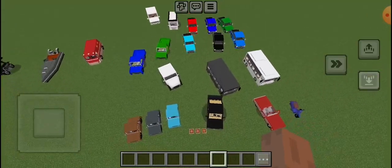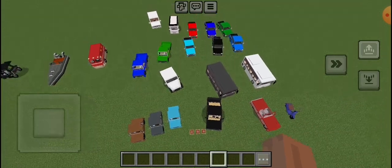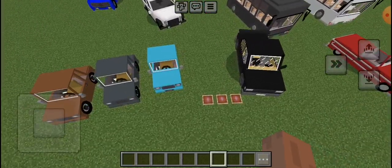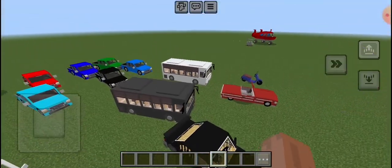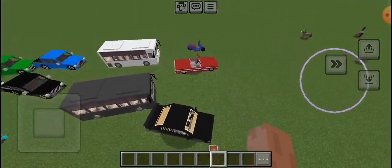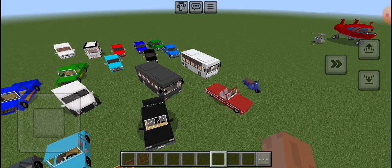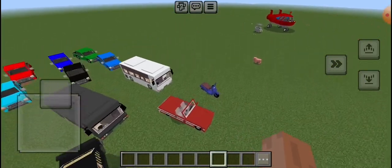2.0.0, the improvement update. This update has free jump platforms for the lowrider. The list we have: Rally Car, Zubangler, Ixubishi, Harufusumi, Nijapan, and Etik.